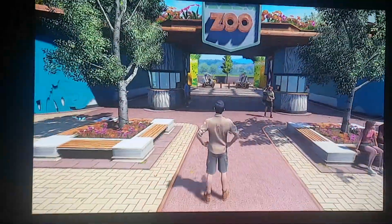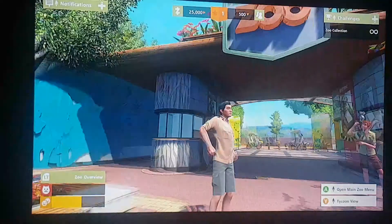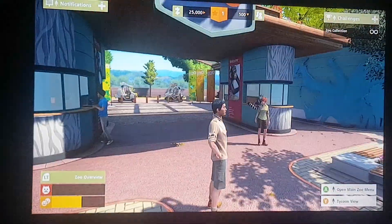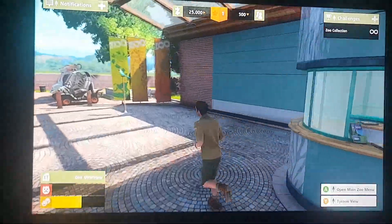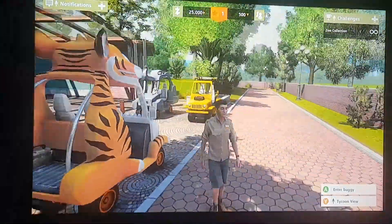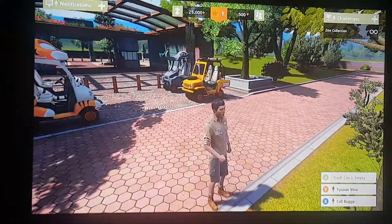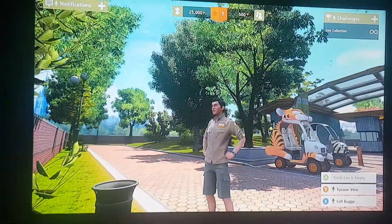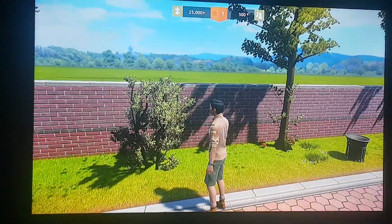So this is a fresh new zoo. And I customised my skin to look like this. Yeah, I wear shorts — and so does that lady. Wait, zoo collection? So I have 25,000 bucks. I'm not going to call a buggy. But I just did. Let's build this zoo.